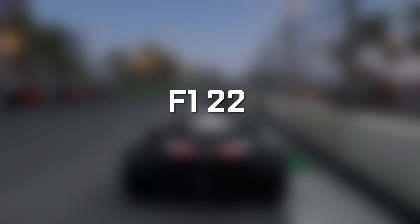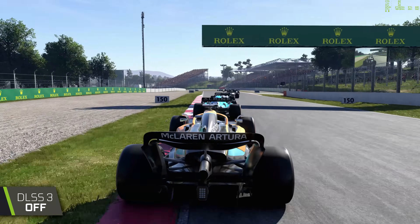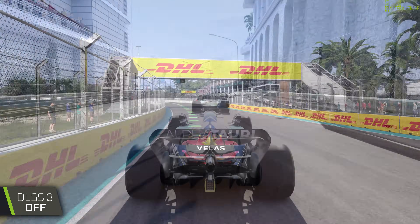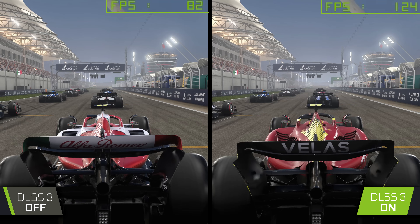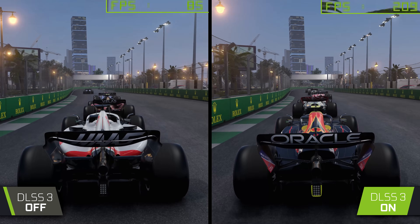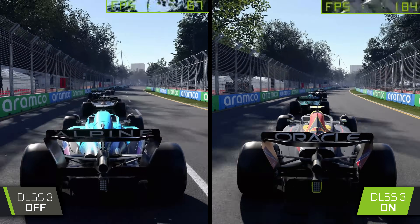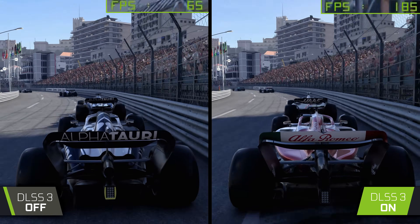Next, let's check out the most recent entry to the F1 series, F1-22. F1-22 already offers a pretty decent gameplay experience even without DLSS enabled — the visuals are excellent, and the simulation experience is probably one of the best in the series to date. But for users on newer 4K panels capable of outputting upwards of 120 to 144 FPS, DLSS 3 now offers a chance to fully seize the advantage those monitors offer, with frame rates reaching as high as 200 FPS, whereas playing with DLSS 3 disabled results in a much lower average of 60 to 70 FPS instead.